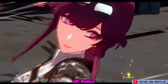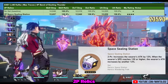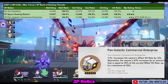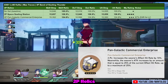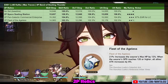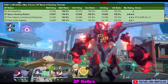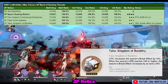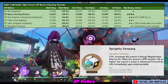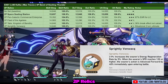For two-piece set options, the Space Sealing Station is a no-nonsense set providing 24% attack if you reach 120 speed, which is highly recommended for Kafka. The Pan-Galactic Commercial Enterprise is good if you can get a chunky amount of effect hit rate for her signature light cone to be more consistent, but you need a lot of EHR rolls for it to be worth it. The Fleet of the Ageless is usable and provides an 8% team-wide attack boost, but the 24% attack from Space Sealing Station is much more valuable. The two-piece Talia provides break effect with some potential, though it requires more theorycrafting. The Sprightly Vonwacq can enable two-turn Kafka ultimates in niche situations, but isn't generally recommended.